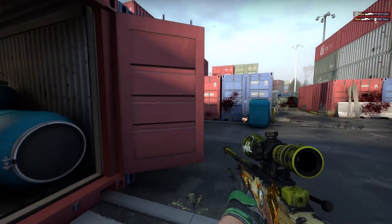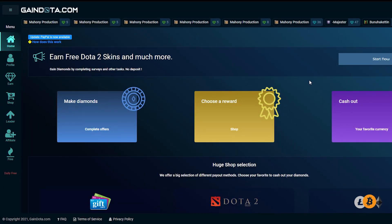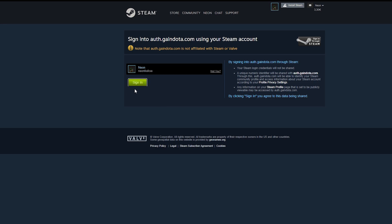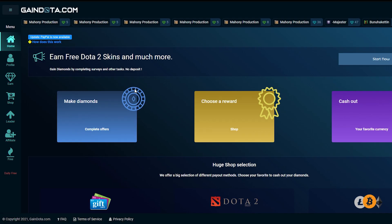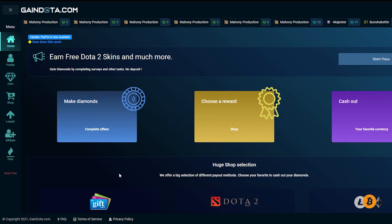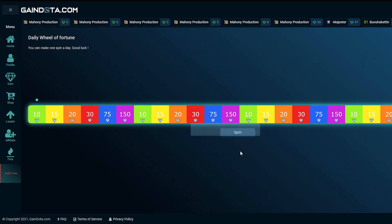The first way would be survey and task sites. I think everybody knows these sites — you do tasks, answer surveys, and get a little bit of balance on your account. The sites support Steam login so you can easily log in with your Steam account. This site, for example, is called gainedota.com — they sponsored this video — and you get 100 diamonds for free, which are about 10 cents, if you type in the code 'neon' and click redeem. They also have a daily free spin where you can get some diamonds for free once a day.